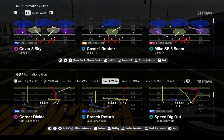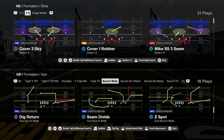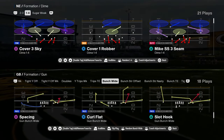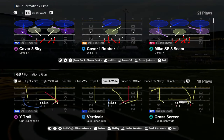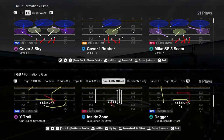You have bunch wide — I still consider that a bunch, and I think bunch wide is better than people are giving it credit for right now. You have Z spot — the Z spot post is making a comeback. You have curl flat, Y trail, and some good routes. But you have bunch strong offset — really good. The only thing you don't have here is flood, but you have everything else from bunch strong offset.